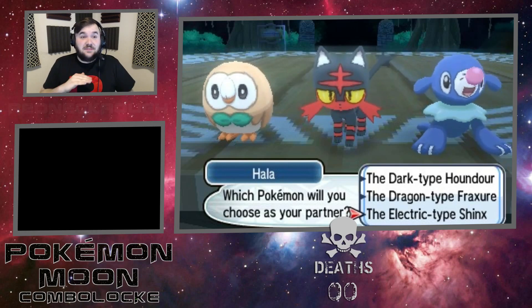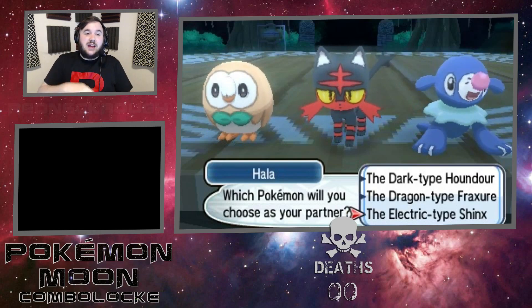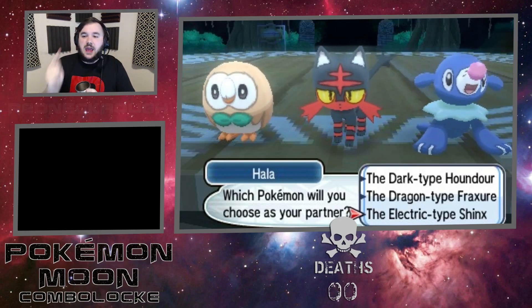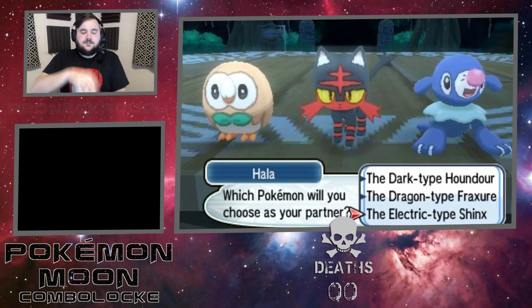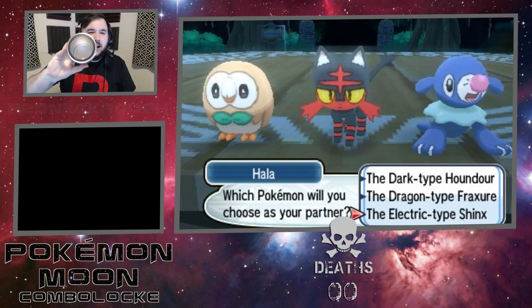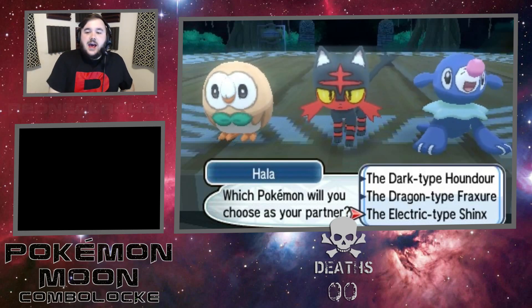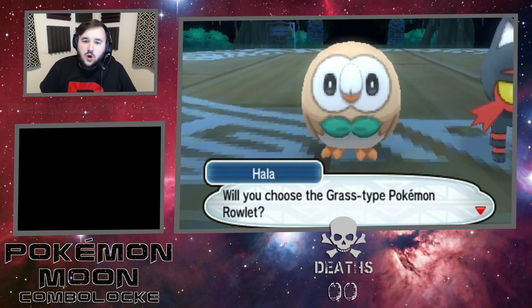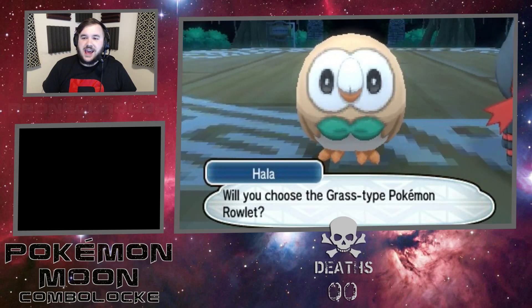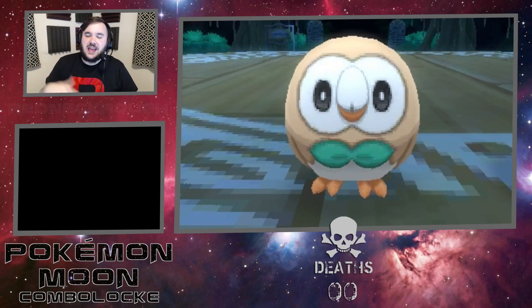I am perfectly fine with all three of these! So we're gonna roll the dice right now in this cup. If we get a one or a two, we're going with Houndour. Get a three or a four, it's gonna be Fraxure. We get a five or a six, it's gonna be Shinx. Let's do this! And we are going to have ourselves a nice lovely two! Meaning we are gonna get ourselves a Houndour! I love how all the yes-no things are gonna be yeah-nah from now on.